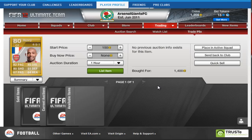Hey guys, this is Arsenal Giants PS3 and this is episode 2 of our trading series. We're going to go straight away here — we buy Thierry Henry, the legend, for 1,400 coins.